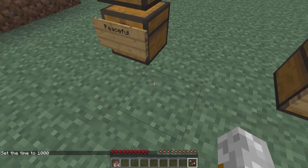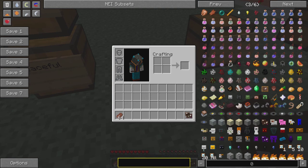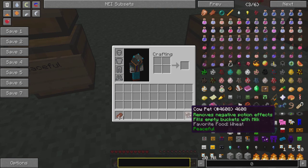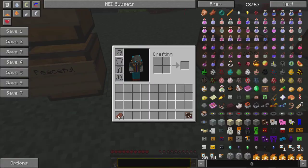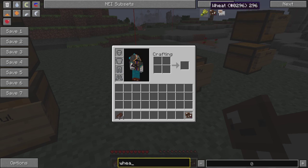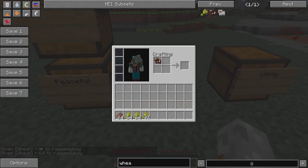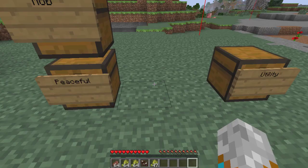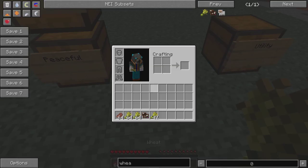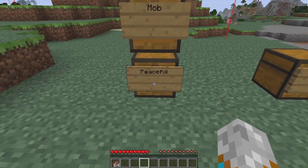So we have the cow pet, which is a peaceful one. It removes a negative potion effect and fills empty buckets with milk. Its favorite food is wheat. That's what that one does - it fills empty buckets and removes bad potion effects.